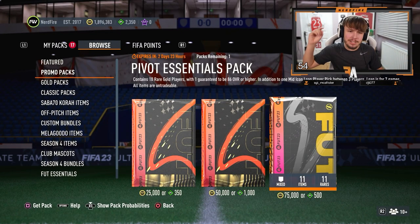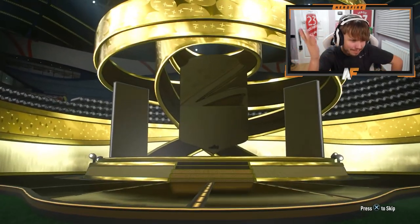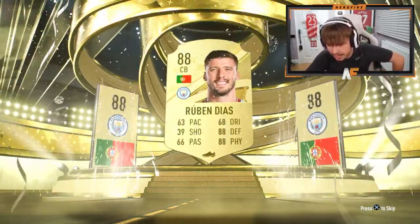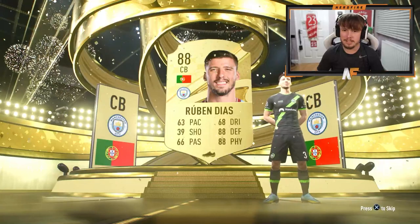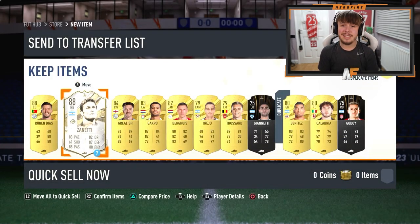EA Sports have dropped the Pivot Essentials Packs. Let's open up mine and see what we can get — fingers crossed it's good. The Pivot Essentials Pack guarantees one walkout. Can it be a Fantasy Foot? No — it's Portugal, Ruben Dias. I think that must be one of the most common walkouts from these packs this year. Anything behind him? No, obviously we've got our mid-icon loan pack, because that's what everyone wants at this stage of the game. Terrible.